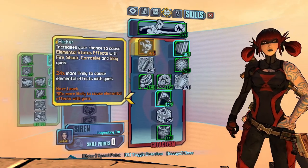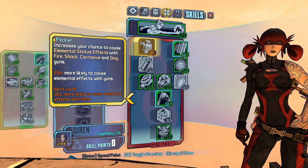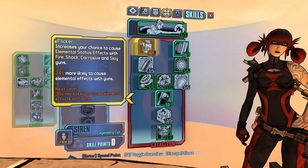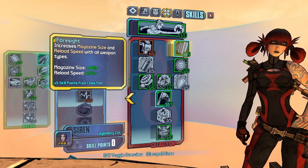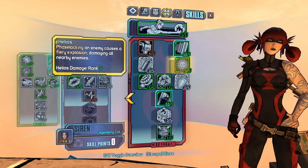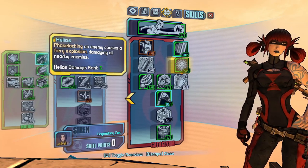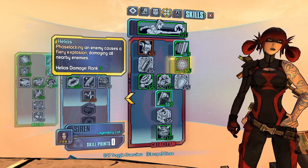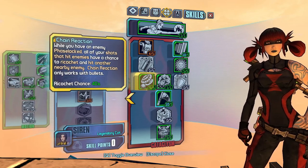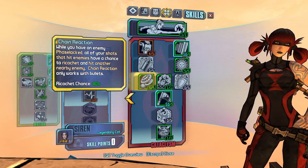Now let's talk about my favorite tree on this build: Cataclysm. It allows so much room for elemental use, as well as boosting her DPS. Of course I went into some points with Flicker, mostly just to keep slag chances high — otherwise DPS is just going to tank a bit. I used Foresight so we can reload fast, but also keep the high mag size on all of our weapons. I used Helios, which adds a little bit more flavor to this build, adding a nice fiery explosion every time I phase lock an enemy, creating a really nice damaging aura around the entire singularity. I chose Chain Reaction, which aids Converge as well, because it lets Maya take on more enemies within a large crowd, especially if they're starting to push in a little bit closer.